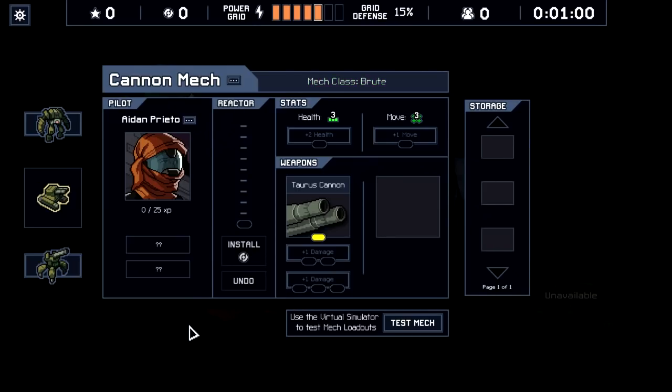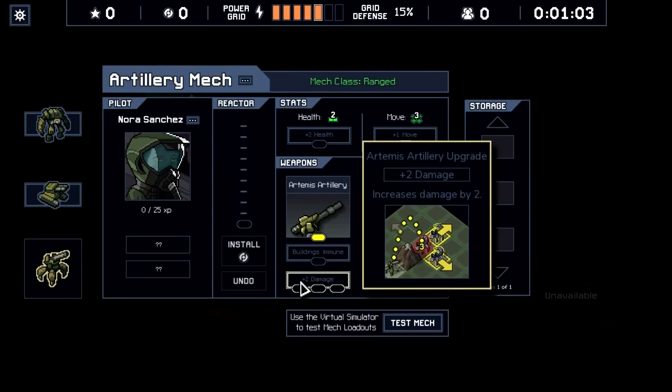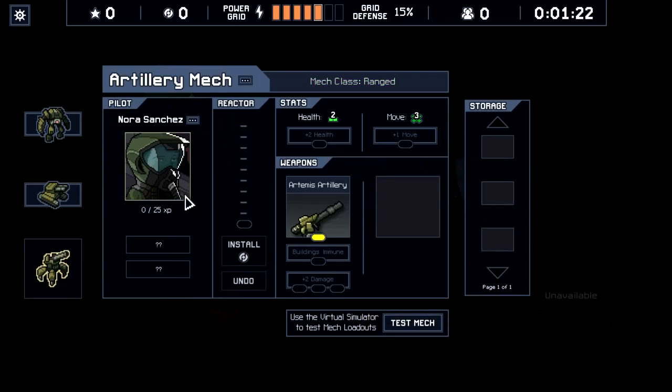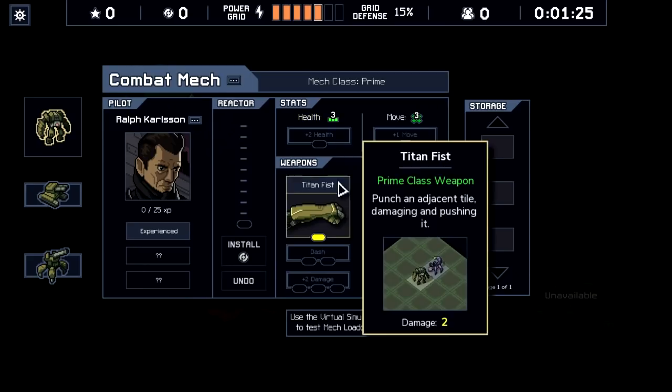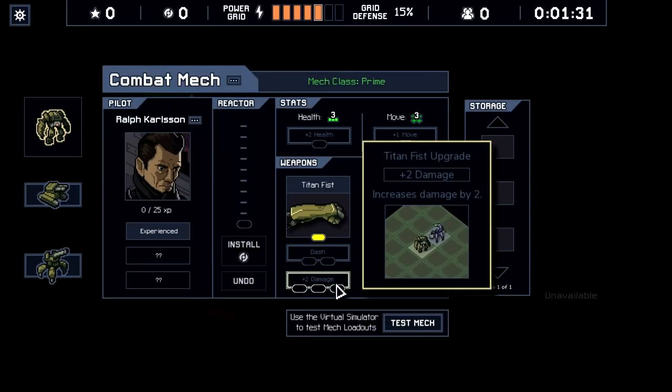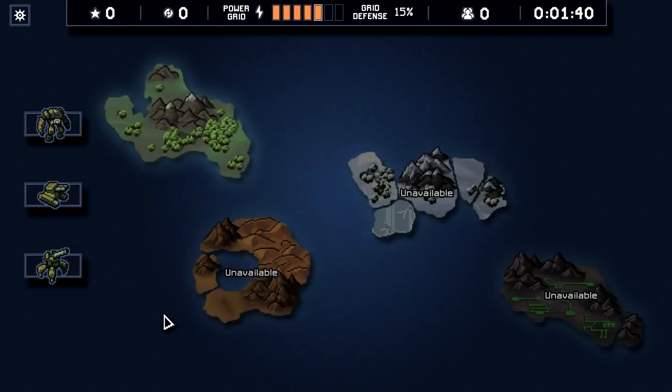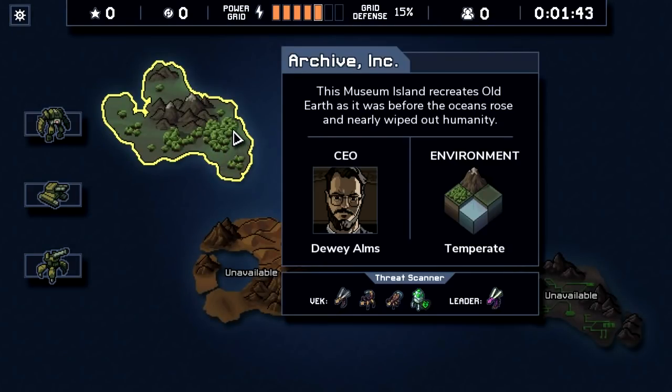For the titan fist, upgrades cost two points for dash punch or three for plus two damage — you can get both at once for five upgrade points for a dashing four-damage punch. Building immunity lets us shoot the city without hurting it, protecting the city. If the damage numbers seem small — three health and two damage on the punch — that's actually quite a bit. A four-damage move will kill most enemies in this game, and if it doesn't, they'll be more than half dead. Let's jump into the first island, Archive Inc — the museum island.